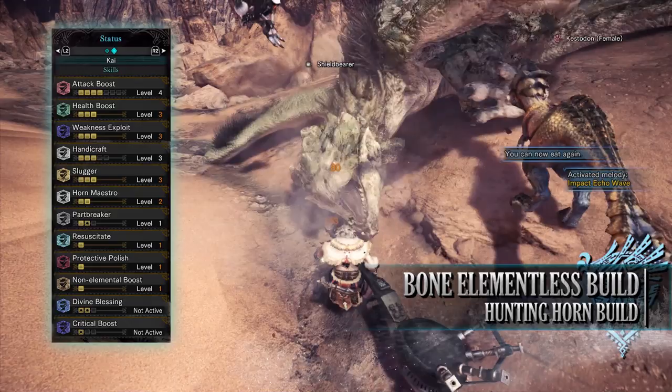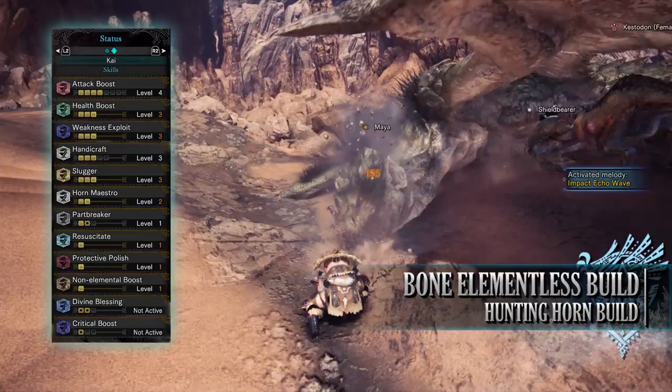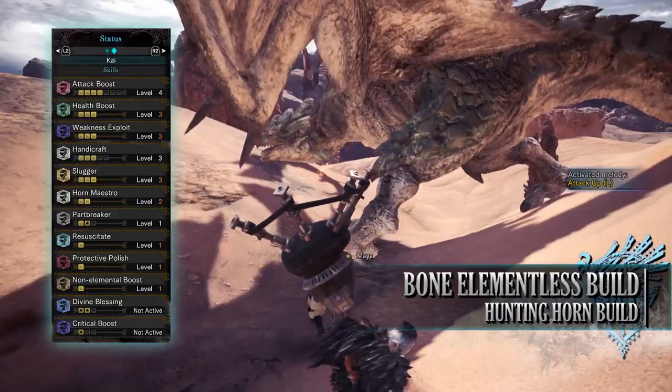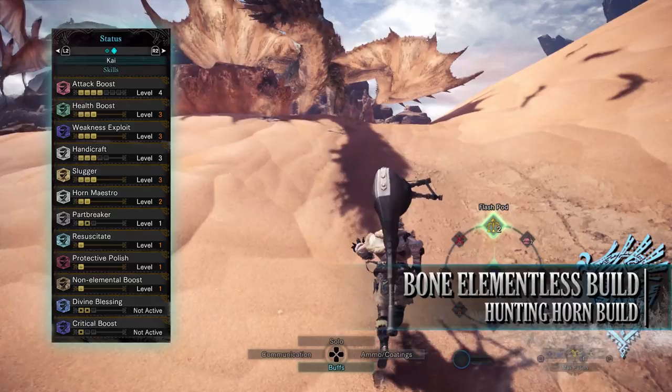Resuscitate Level 1, a byproduct of the jewels, is optional — when afflicted by a Blight, you'll have improved evasion and reduced stamina depletion. Protective Polish Level 1 is especially useful if you only have slivers of purple or white sharpness. It puts a protective coating over your sharpness gauge when you sharpen, preventing sharpness loss for a short duration, allowing you to keep that purple sharpness for longer. Finally, Non-Elemental Boost Level 1 increases raw damage so long as the weapon has no element — or the element is hidden, as is the case with this weapon.